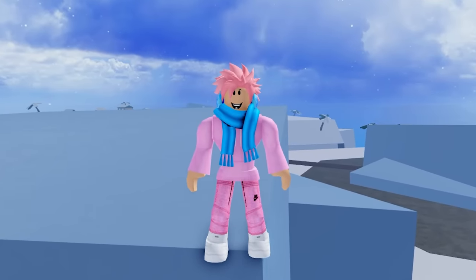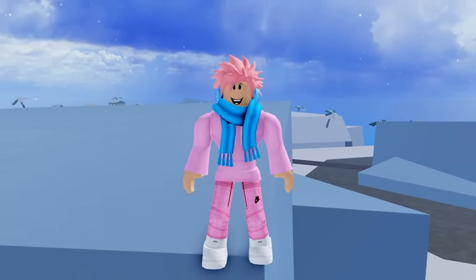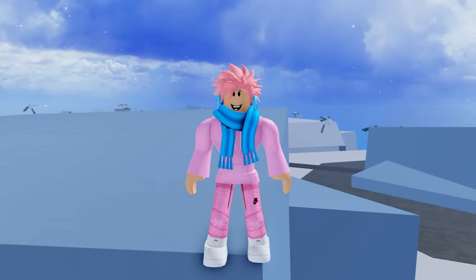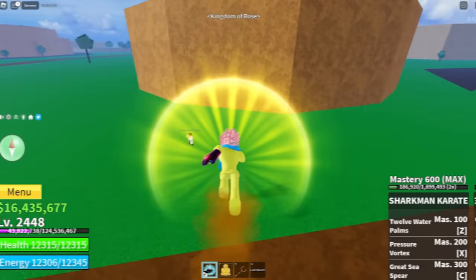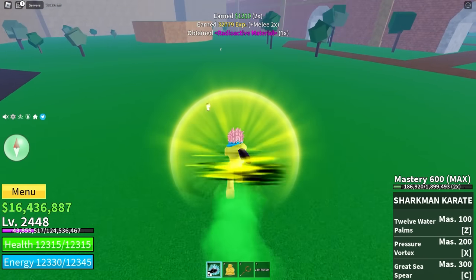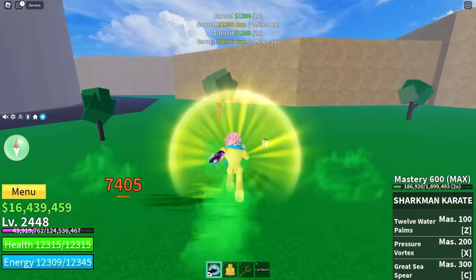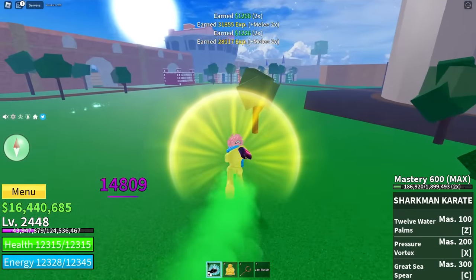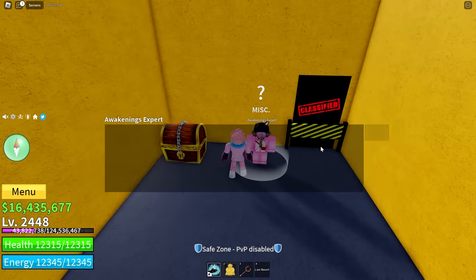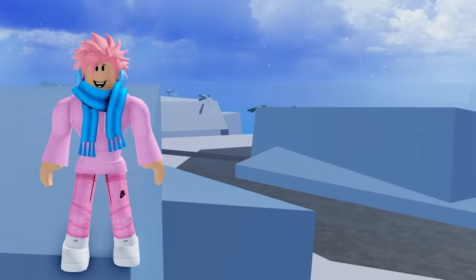Everybody knows the best grinding fruit in the first sea is probably the Magma fruit, but once you get into the second sea you should try to get the Buddha fruit. The Buddha fruit is literally the best fruit in the whole game for grinding quests — it makes them ten times easier because Buddha's overpowered range lets you hit enemies without them being able to hit you back. Keep in mind this is just the base version; you can awaken it with raids to make it even better. It's also a really cool fruit — just look at the transformation, you're a huge glowing person.